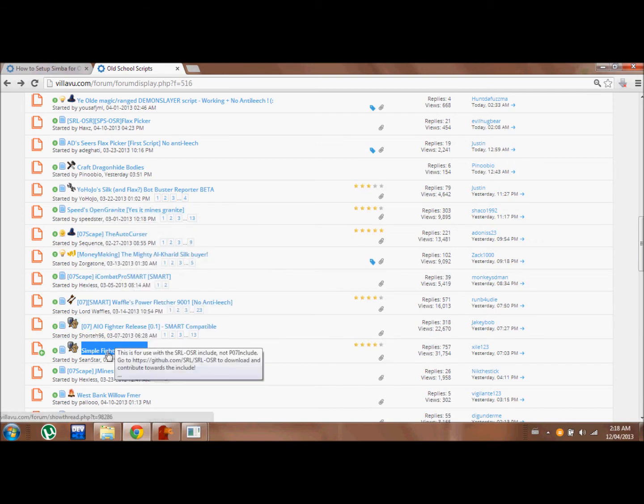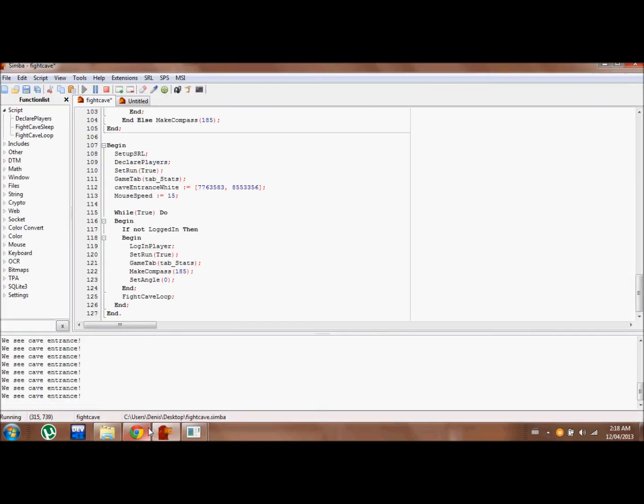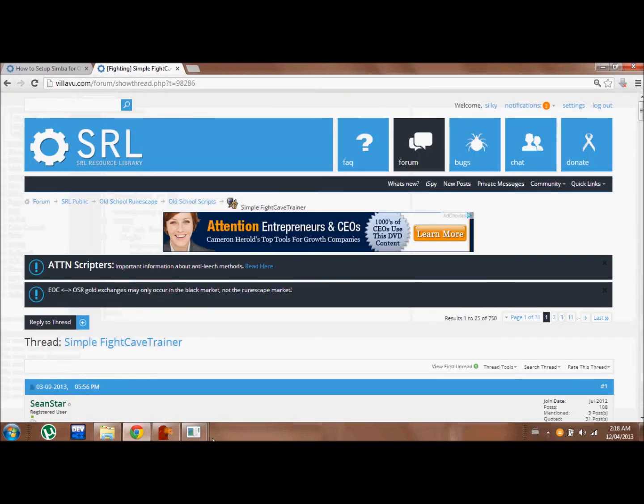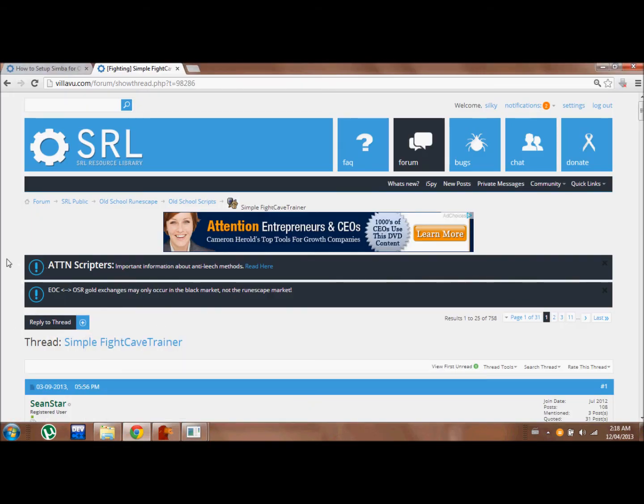Then pick one of these scripts to bot your account. I love to use Simple Fight Caves Trainer simply because it's just the most clean, efficient, and best script. I've already got one onyx on one account and now I'm going for another one here, and I realize it's the beginning of this guide.